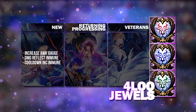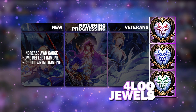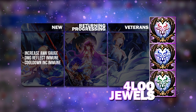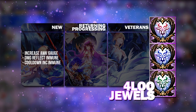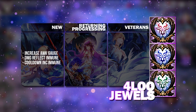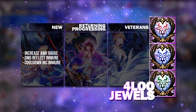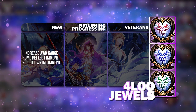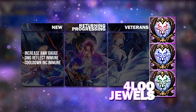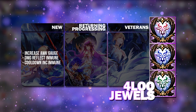Picking Increase Awakening Gauge is definitely not going to be wrong. But for new and returning players, you may also want to have one copy of the Damage Reflect Immunity Jewel and a Cooldown Increase Immunity Jewel for Item Rate and PvE modes that have Damage Reflection.